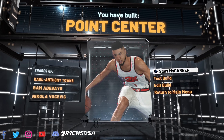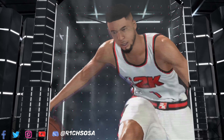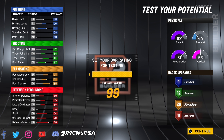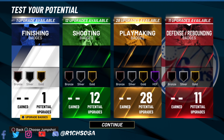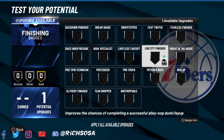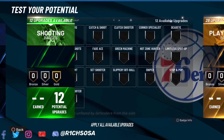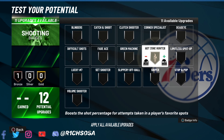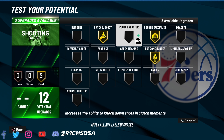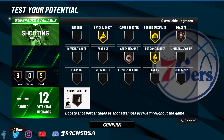Interior and perimeter defense will both be able to go into the 70s, same for lateral quickness. Block will be in the 80s, offensive rebound goes from 70 to 80, and defensive rebound goes from 80 to 90. The takeovers we get are rim protecting, glass cleaning — very overpowered and toxic for the defensive end — plus post scoring and playmaking to dime up teammates and break ankles. I'm going with the playmaking takeover for the build name. This is the most rare, first ever point center build on NBA 2K22 current gen — this build is definitely going to be game changing.